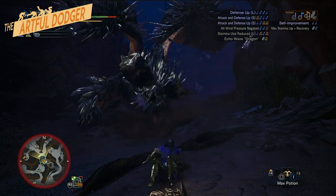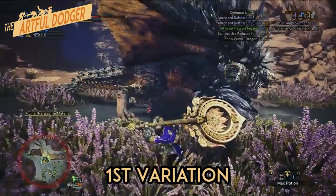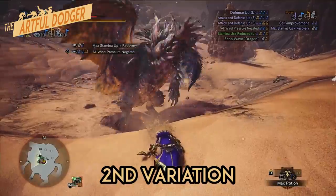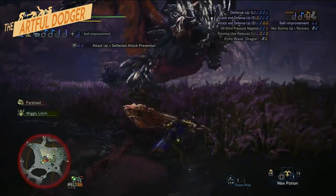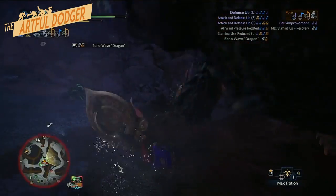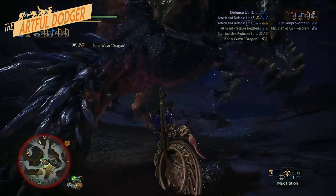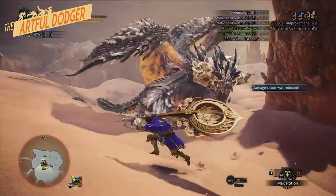Nergigante will do a combo if you are located on his right side. He has two variations of this move and these both end with a spike explosion. To play it safe, simply move away from the cone of effect.